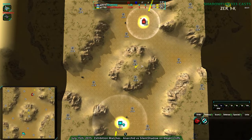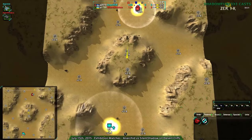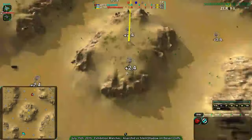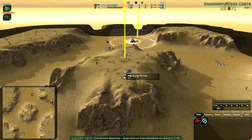Hello Zero-K fans, this is Shadowfury333 with another exhibition match. My old intro — time to say something about 'Nano Leads at Dawn', but I'm still not sure about that title. Welcome to Nano Leads at Dawn, everyone. Zero-K stream. Anyway, exhibition match. First one's going to be Anarchate vs Silent Shadow on Desert Cliffs, which might be familiar to those of you who have watched recently, but I haven't shown it all that much.